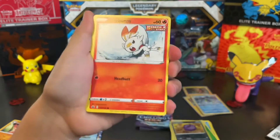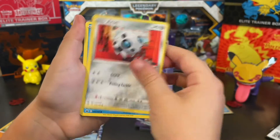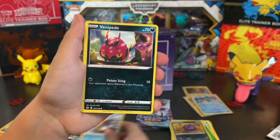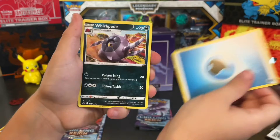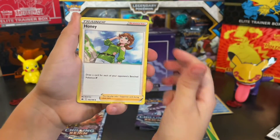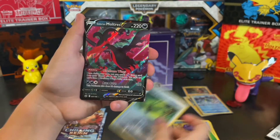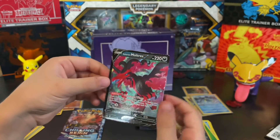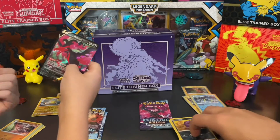I got a Scorbunny, Aron, Snorunt, Venipede, Snover, Energy, Whirlipede, Crushing Gloves, Honey, Weeding Gloves, and Galarian Moltres V. Pretty cool — so that's our first hit. Maybe our only hit, but hopefully we get something better than that.